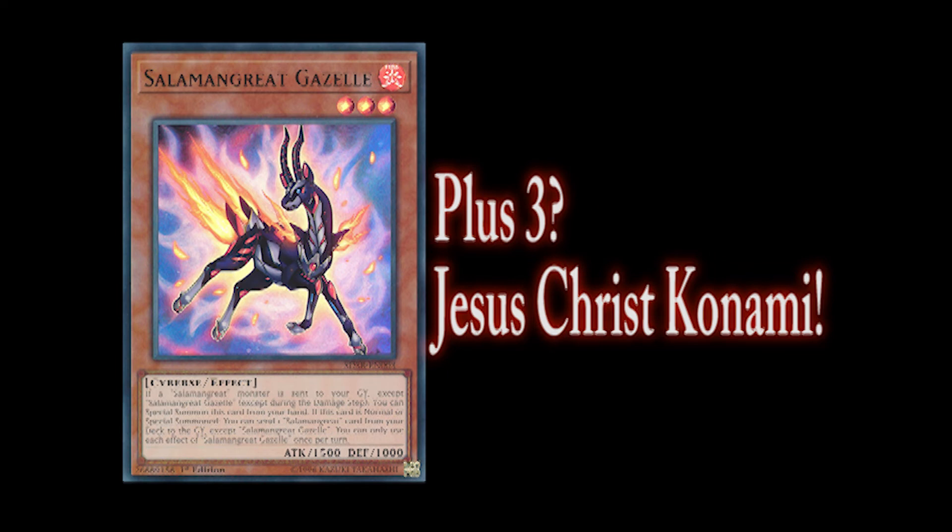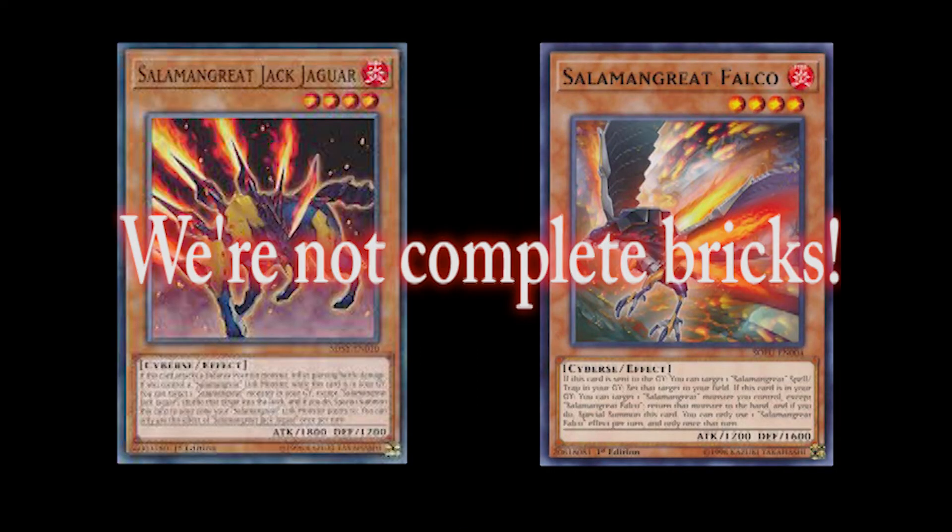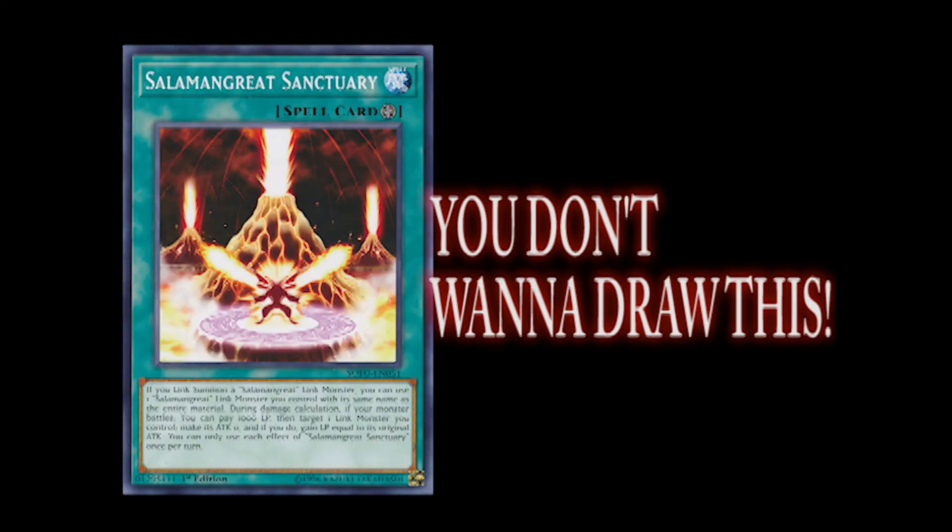Gazelle is a plus three on its own. Flame Buffalo gives you access to draw power. Even drawing Jack Jaguar or Falco can get you a plus one by linking it off to search for the field spell. The only real brick in this deck is hard drawing the field spell or drawing no Salamangreat cards at all.